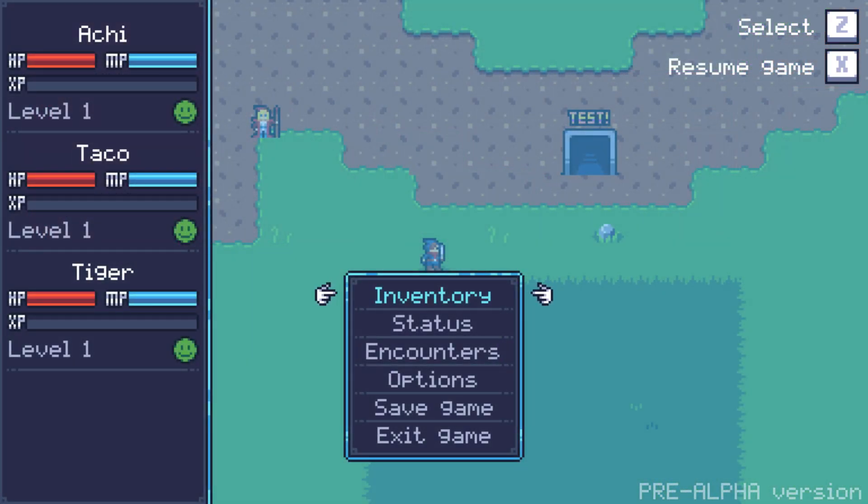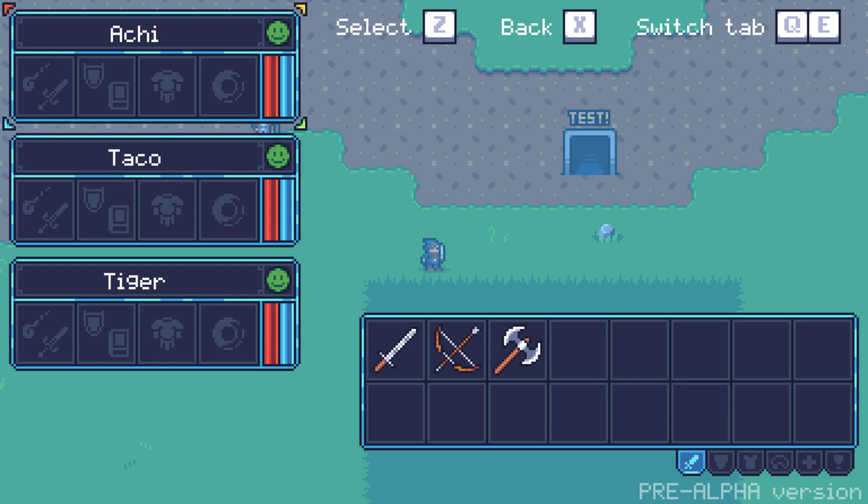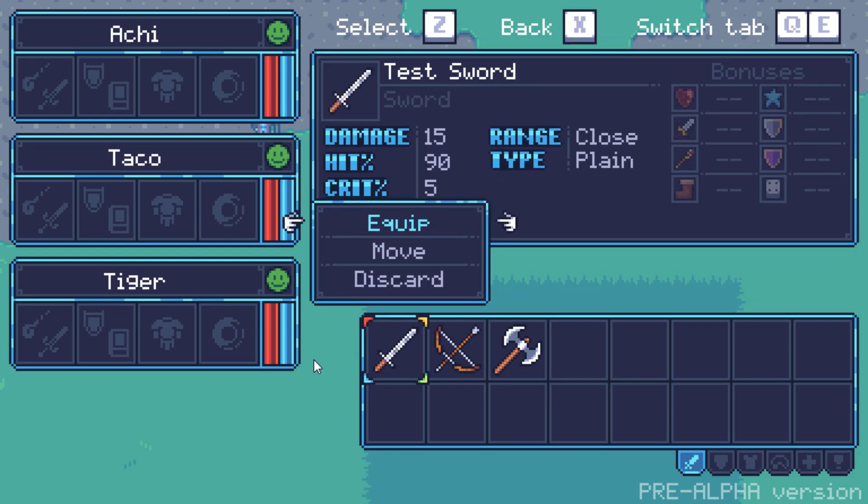The first feature I would like to show off is related to the inventory. If you've watched the last episode, you should be familiar with the system already, but to give a small recap: you can have up to four party members, displayed on the left. Each character can equip up to four items at a time — a weapon slot, offhand item slot, armor, and trinkets. At the bottom you can see the items you're carrying in your backpack. I've made some changes to the equip function, so let's talk about that right now.